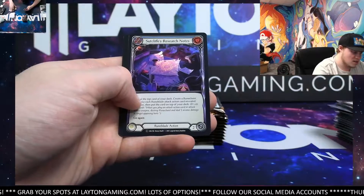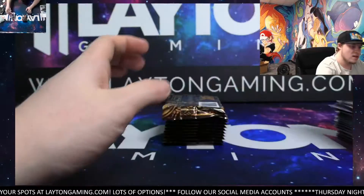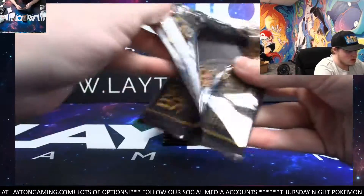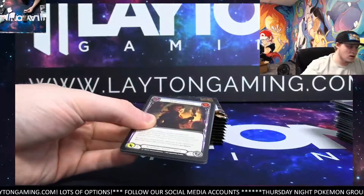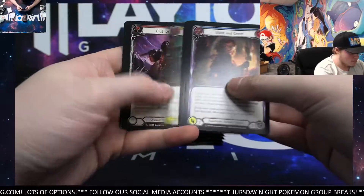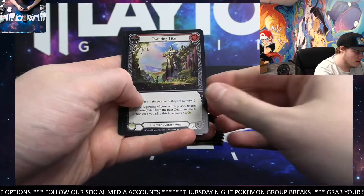Sutcliffe's Research Notes, that's going to be a Foil Common. Crane Dance again, Towering Titan again. Right along — it's half number two of the booster, Crucible of War Unlimited. Good luck to you, man. Towering Titan, that's going to be the Foil Rare. Very cool.